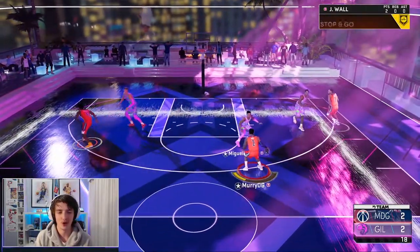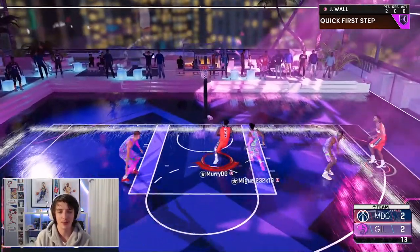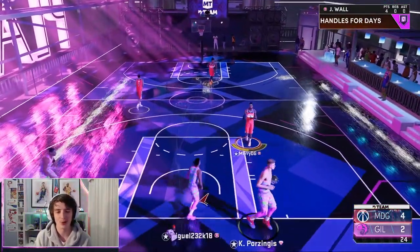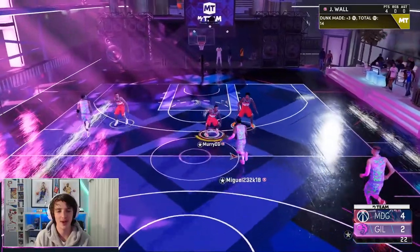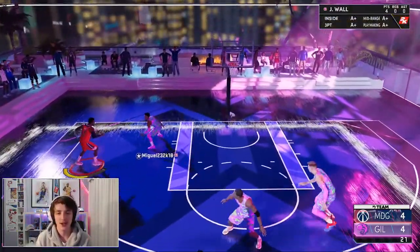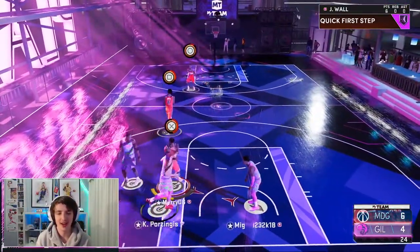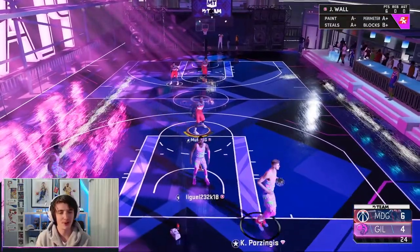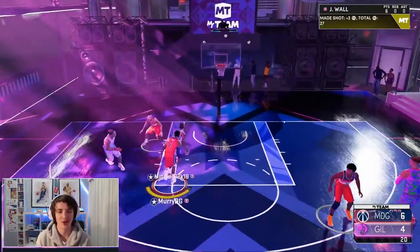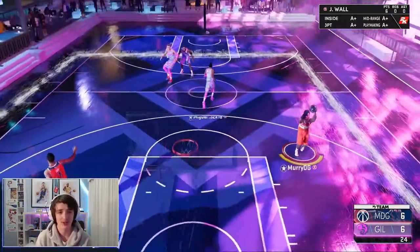Once again on offense with this John Wall card again. I'm really liking the Curry Slide on this card. I didn't check what his stamina was — we've had a problem in the past of running out of stamina with a lot of these cards — but we get another between the legs flashy dunk there. Four points so far, a few more stops and we'll get a bigger lead on this guy. Coach Murray has him set up with sharp takeover on this John Wall, which is an incredible takeover to have on this card.